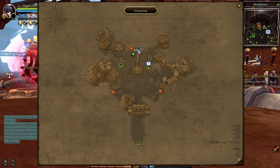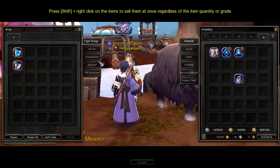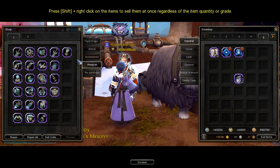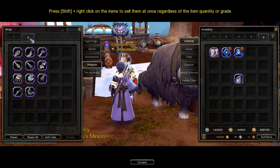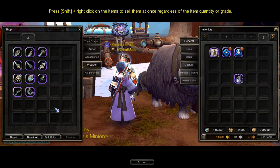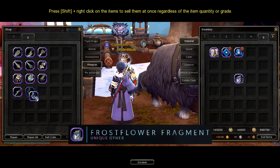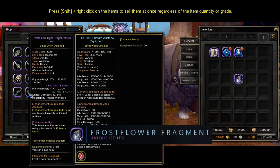I will now buy the weapons. Talk to Guard Mark in Radams, then go to the weapon tab and find the weapon for your class's specialization. My class is Vander and my specialization is Dualist, so my weapons are battle sword and wristbow. Each restrained armor, weapon, and accessories costs 10 frost flower fragments each.